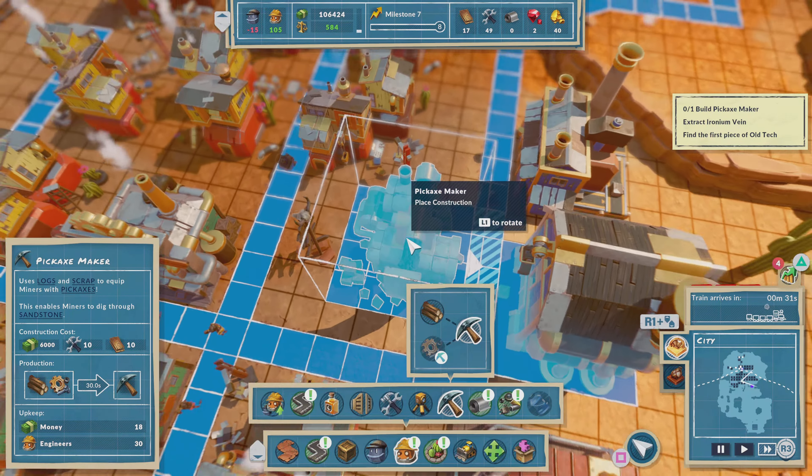I'm going to place my pickaxe maker right here across from the warehouse. I put a warehouse here, the tool maker right there — I think I have two or three warehouses at this point, and I think I have more than one forester and more than one lumber mill.